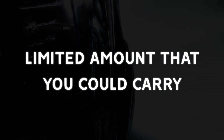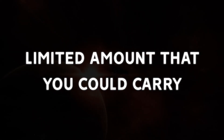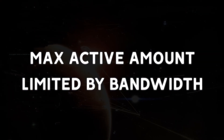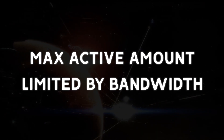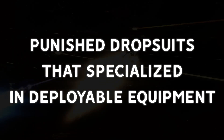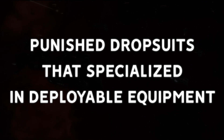Now I want to talk about deployable equipment. In Dust, deployable equipment was a finite resource, meaning you carried a limited number of an item and could deploy into the field to provide support for your team. These deployables could be dropped as frequently as you wanted until you ran out of them. In order to get more, you would need to return to a supply depot and restock. In order to counteract excessive equipment deployment, each piece of equipment had a bandwidth cost that effectively limited the maximum amount of deployable equipment a drop suit could have in the field at one time.